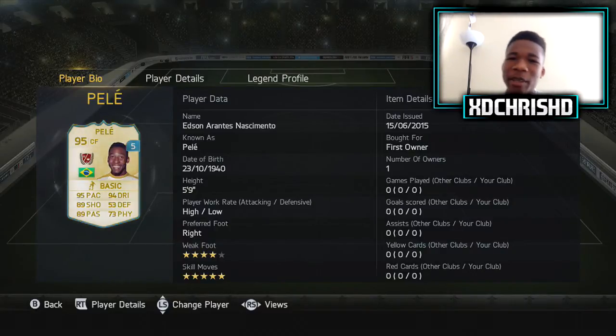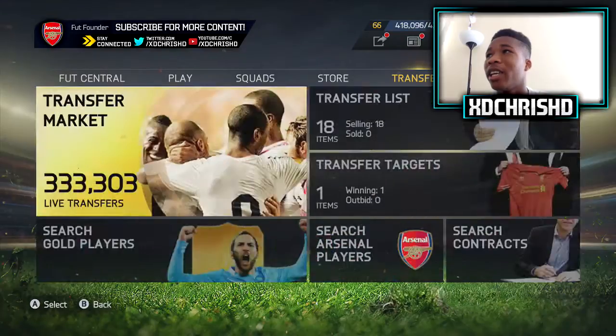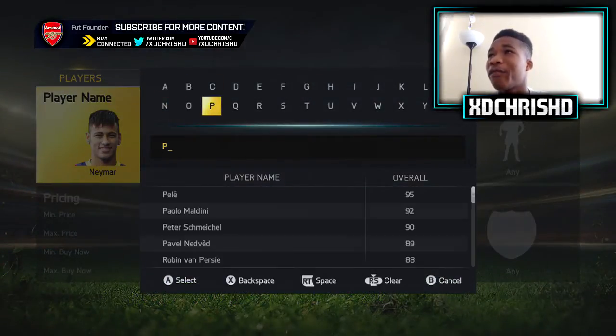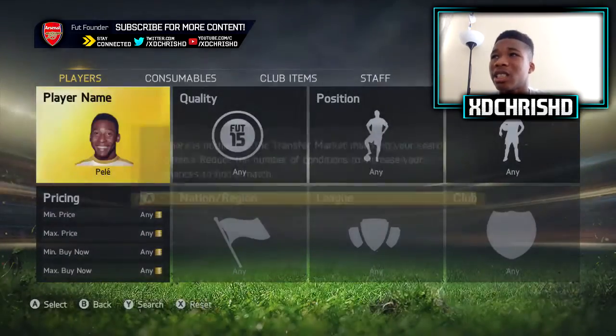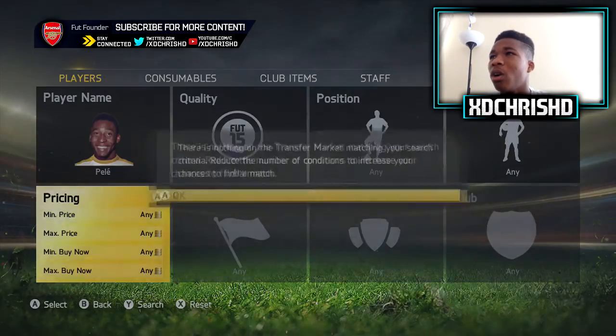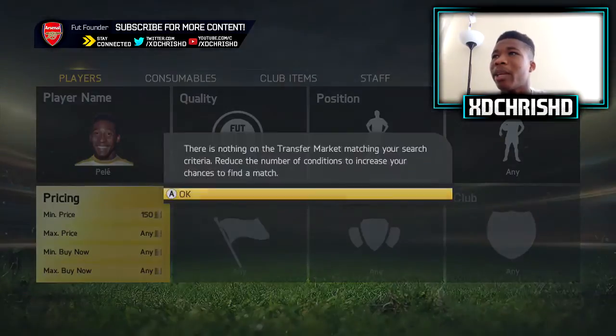I haven't tried Pelé yet because he's alone and I want to keep him in the club — I'm going to do a 99-rated series on him. So please forgive me for no highlights, but you're going to see a 99-rated Pelé. Just look at those stats — he is the best player in the game. If I go to the transfer market, you're going to see that this guy is in fact extinct because he is so damn cheap. He's extinct. What is going on? It's not like anyone's going to pack him anytime soon.